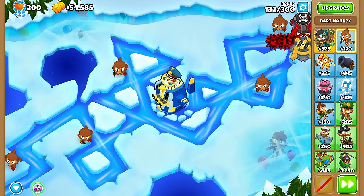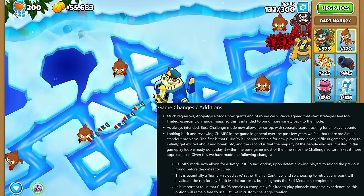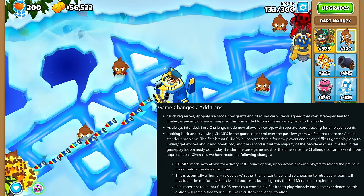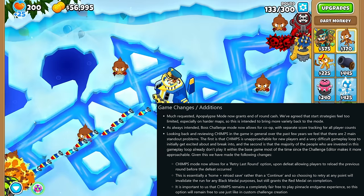In the Game Changes and Additions section, we find that Apocalypse Mode now gives end-of-round cash, the Boss Challenge Mode can now be played with your friends in Co-op Mode, and Chimps Mode now has a Retry Last Round feature in case you lose, just like in the Challenge Editor.